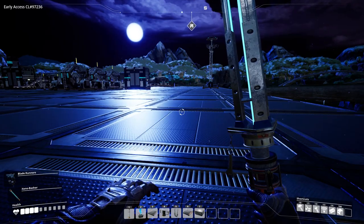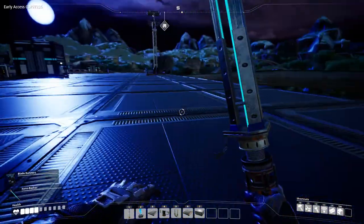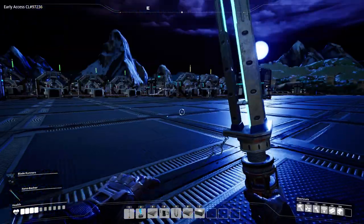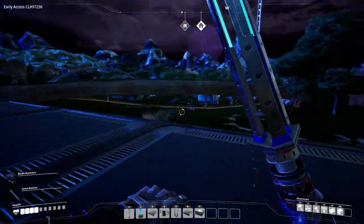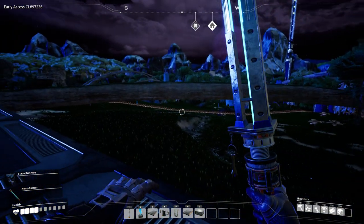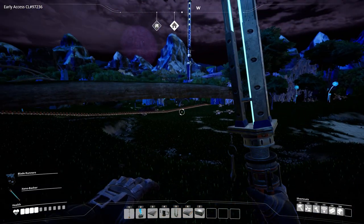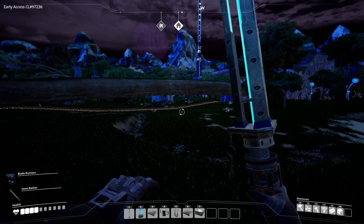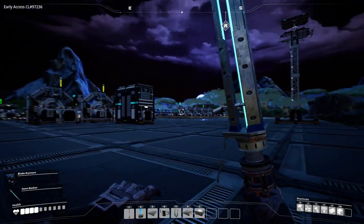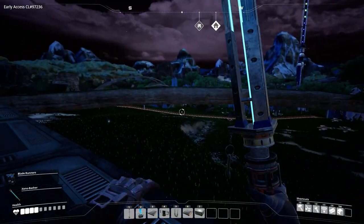Hey guys, just bringing you back for a little bit of a creative process with Ozzy. We're going to work some things out on camera because what I'm quickly realizing we're going to need is a better way of getting supplies across the map, because this is janky. This is temporary disgustingness and I never want to see it again, but for now I need them to make the motors, so it can stay. But for the main base, I don't want any of this crap coming in.